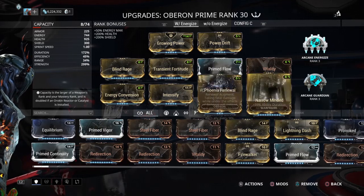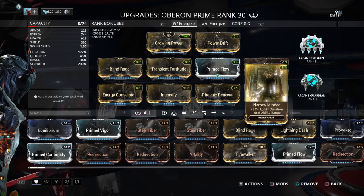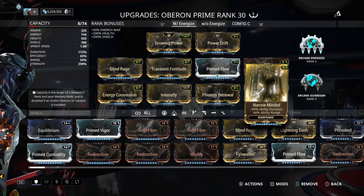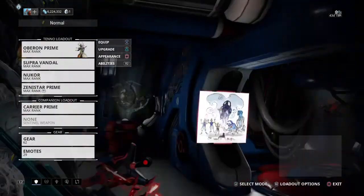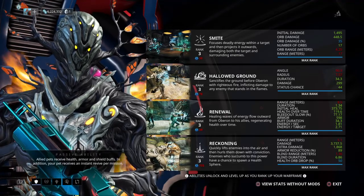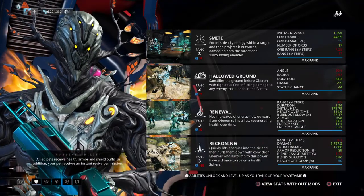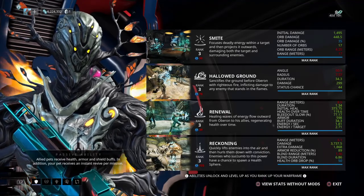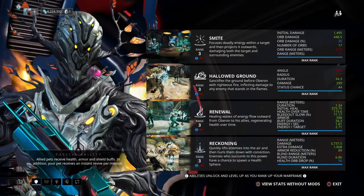And all your allies — because this build has Narrow-Minded, no range whatsoever, you have to have everyone huddle up just for the initial cast of Renewal. They all bunch together just to throw away point-down. Everyone comes over for buffs, they all huddle in, you cast it, boom, everyone's buffed. And then it doesn't matter for Energy Conversion and Growing Power. Or if you use your second ability, Hallowed Ground, if you have those two proc'd, just it being cast and touching an ally gives it the full buff. With this build, once it's fully at its peak power, you're going to get 150 HP per second regen. Without Energy Conversion and Growing Power, you're only getting like 128, as you can see here.